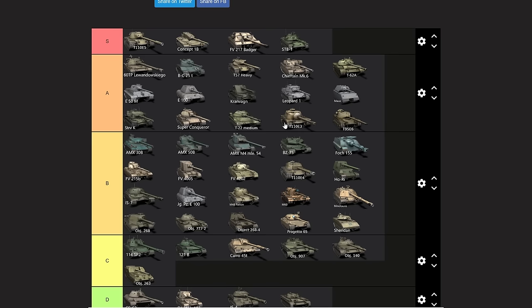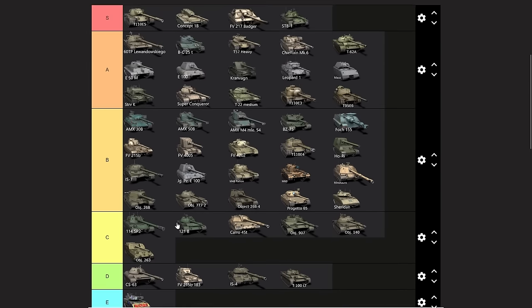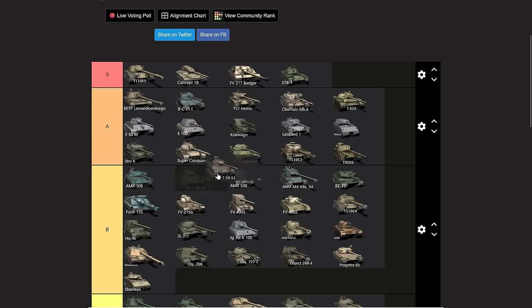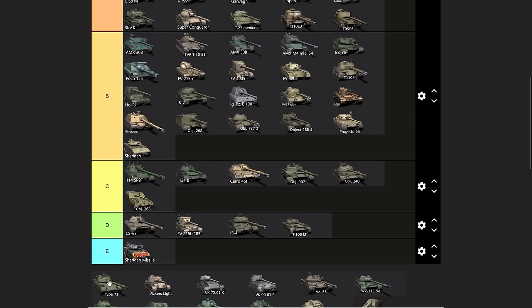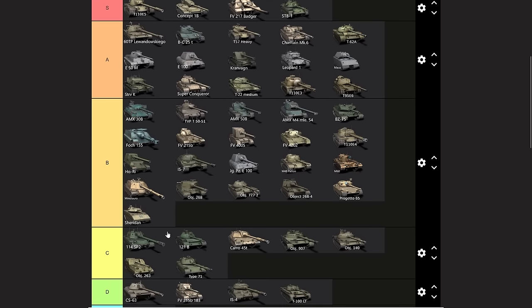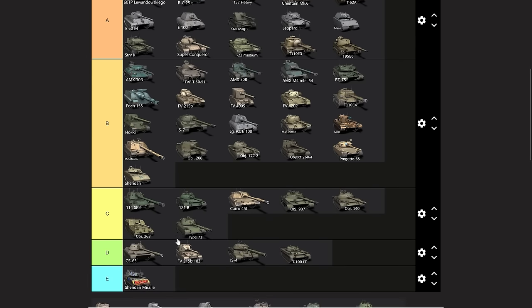The TVP — it used to be in pro-player S tier, but it got nerfed so now it's quite a peg below the Batchat. It's somewhere going to be in average B tier — doesn't quite belong higher. Then the Type 71 — what's the point of the Type 71 at any point when the T110E5 exists in its current form? It used to be a really good tank, somewhere up higher, but now there is absolutely no point in obtaining the vehicle.